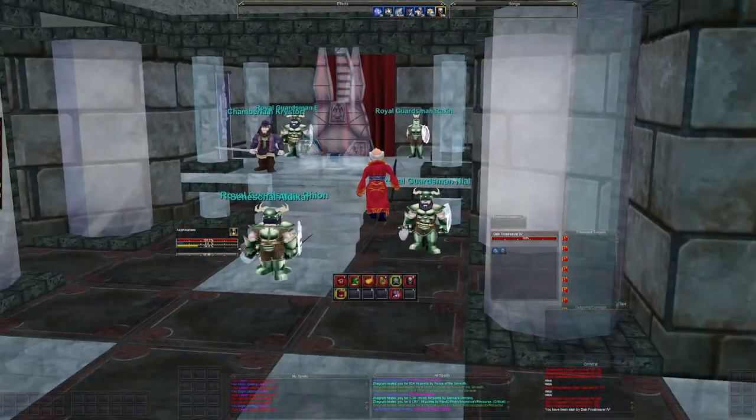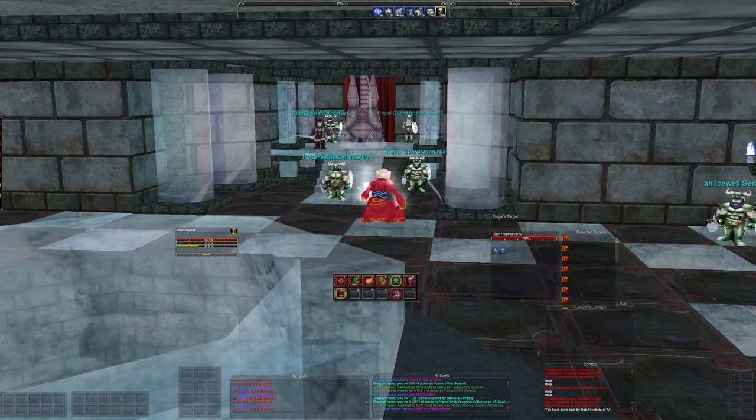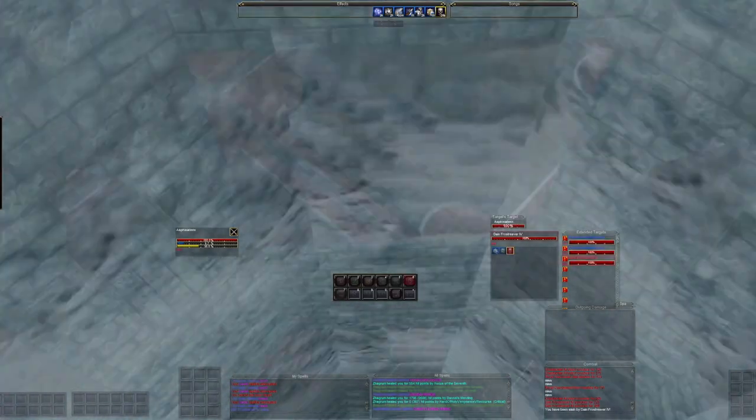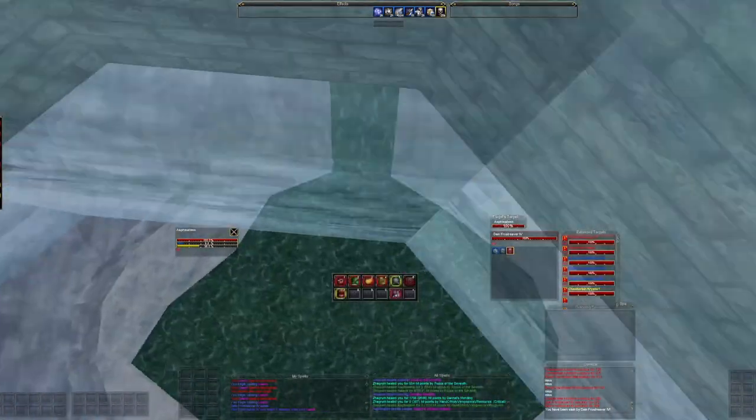Go back here, get him targeted, and then find your maximum casting distance on the class that you're using. In this case, as a necro, I'm using a low-level, long-lasting dot called Leech. That way, when he summons me and clears aggro, the dot will tick and it will re-aggro Dane.